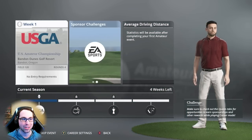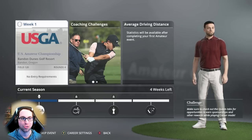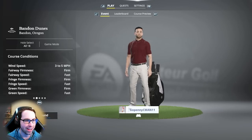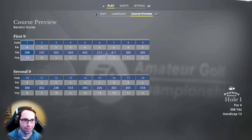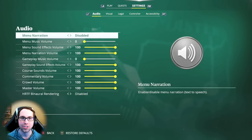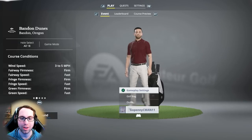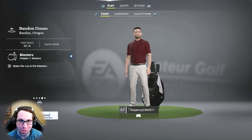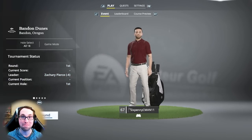Here we go — US Amateur Championship at Bandon Dunes Golf Resort. This will be four separate videos. You can change settings at the top: three to five miles per hour, firm fairways, fast fairway speeds. You can take a look at the leaderboard — minus four has been posted by Zachary Pierce. You can also see the course preview, the quest involved, and edit the golf bag. Ryan Gamer is 67 overall, no skills, no shot types besides the default.